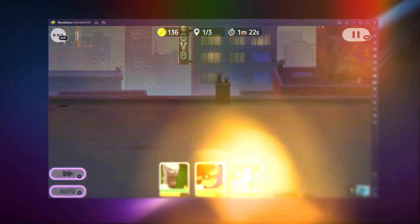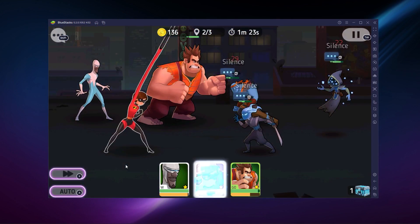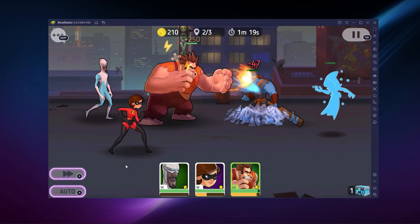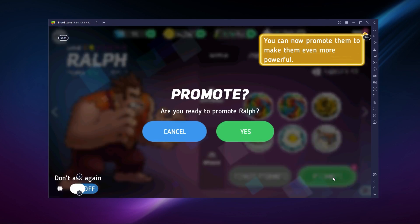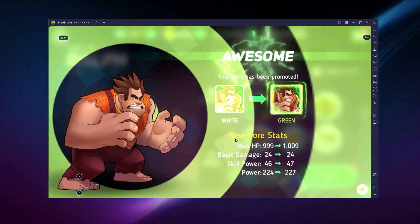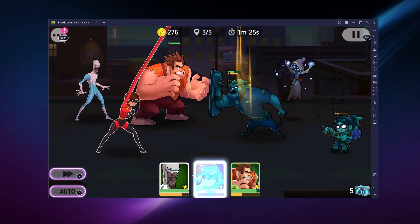Unsurprisingly, this world contains some bugs that cause some characters' digital code to malfunction. And as this hostile world has taken our beloved characters hostage, it's up to you to save them and figure out what happened on your way. Your mission is to upgrade your character and face off opponents and even other players in the arena to prove that you are the best.